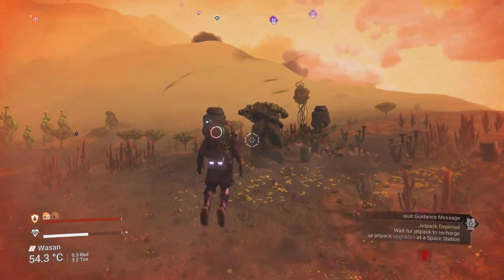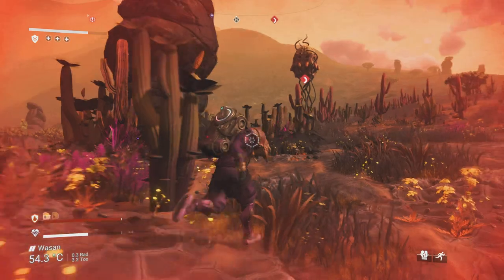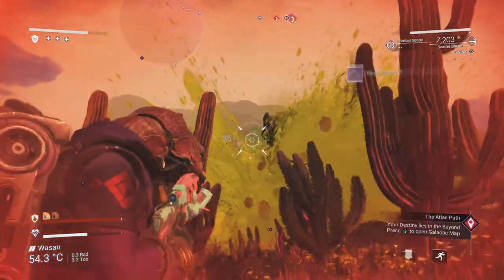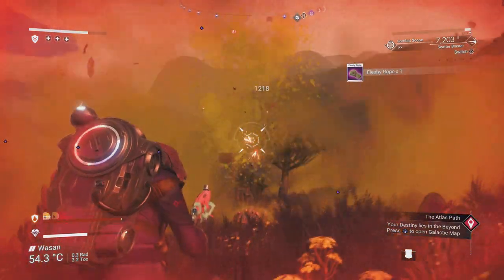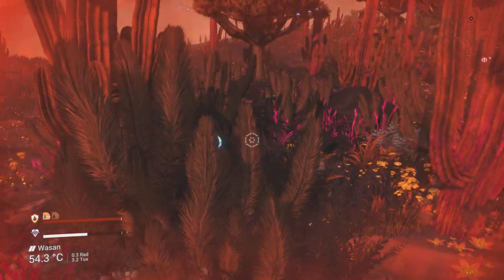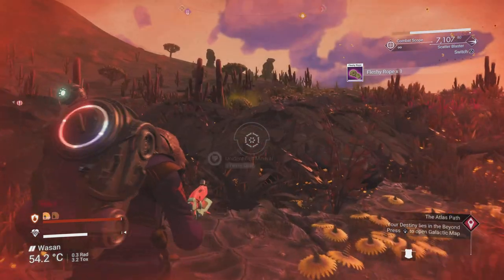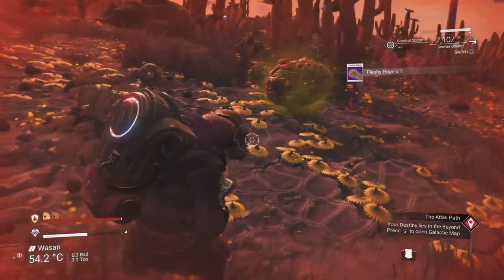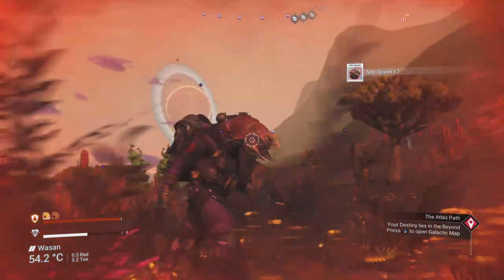The new things Expedition 4 brought were these worm babies you find at worm burrow nest locations — this looks like it's from one of those infested nest planets in the normal game. But I've gone back to planet Wasan in normal mode and found these creatures are not there, and the worm spawns are not there either. It all seems limited to Expedition 4, which is a little bit of a shame. How beautifully animated are these creatures — amazing work, Hello Games — but it seems odd that it's only reserved for this expedition.